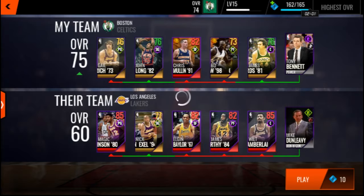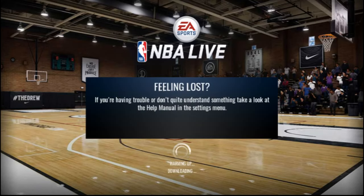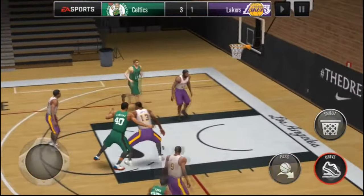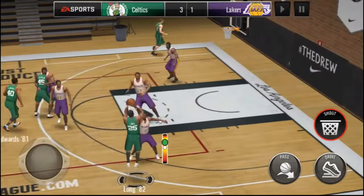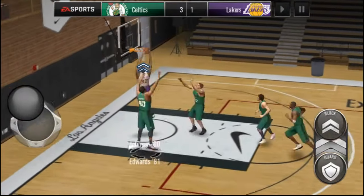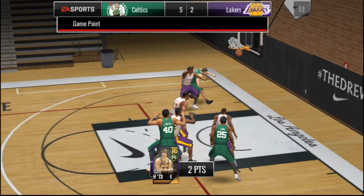It is so easy to do these live events — nothing to it but to do it. It takes like a total of five minutes, man. A total of five minutes and you can get a free classic player. If you pull a 77 and above, that is good. If you pull a 79 center, that's like 50k. And if you pull an elite, depending on what elite you pull, you can get up a lot — this is crazy guys. All you do is come in here and get one assist. Look how easy it is. Just one shot — that easy, y'all. That's two down with eight to go.